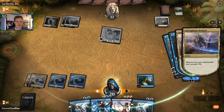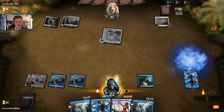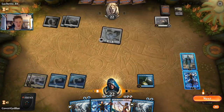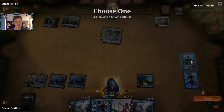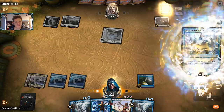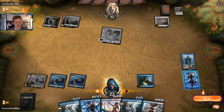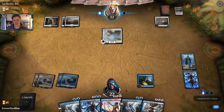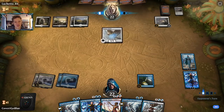I could keep Narset on the field until the opponent realizes it shuts off their life gain. Keeping it at three loyalty is smart — if they attack with the Hawk, they kill it and then can't draw a card with Dawn of Hope. Although even that doesn't sound terrible if they want to spend two mana drawing cards while I'm getting ahead with my superfriends.